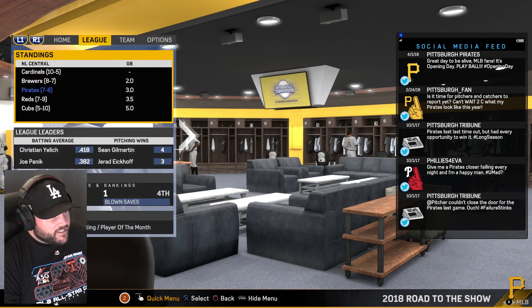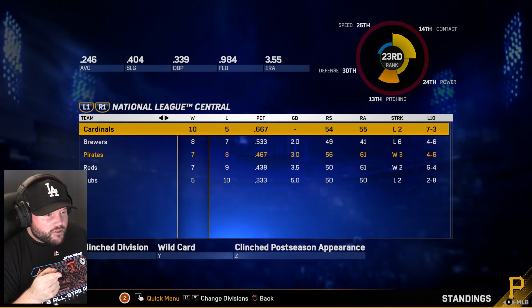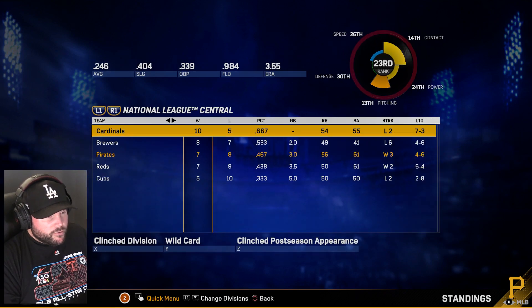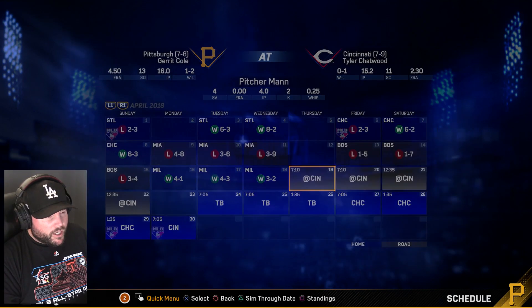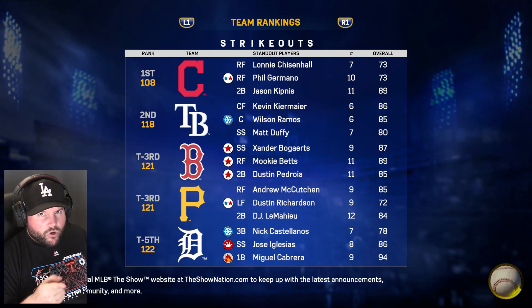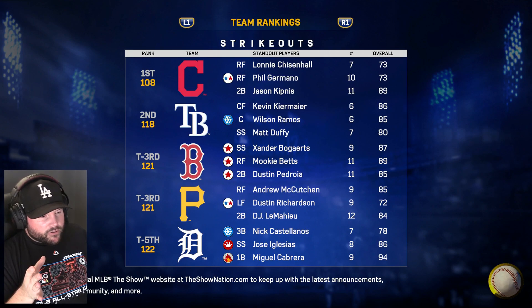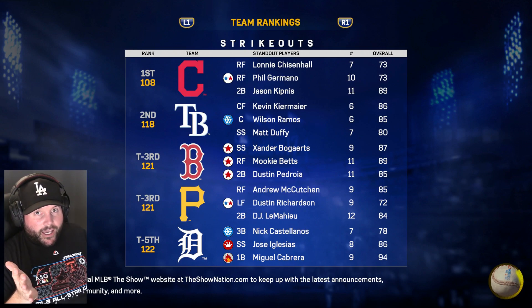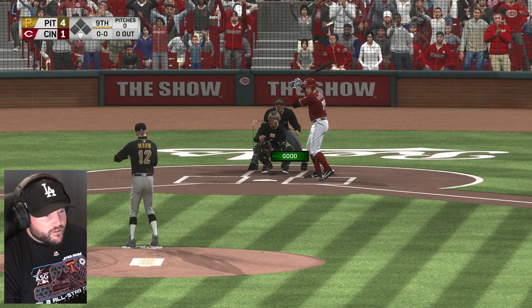Let's check the standings in the National League Central: the Cardinals are in first place, Brewers in second, Pirates only three games back. It's super early — only 15 games played, about April 19th. We're at Cincinnati, and I'm going to visit Cincinnati very soon as part of visiting all 30 MLB parks.